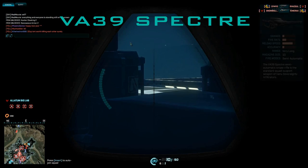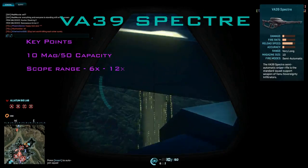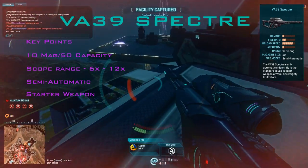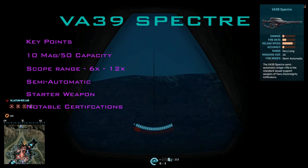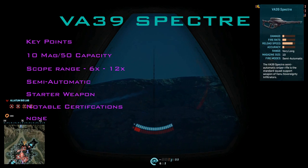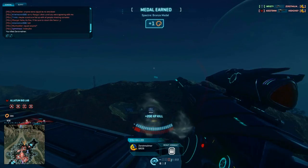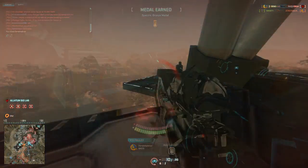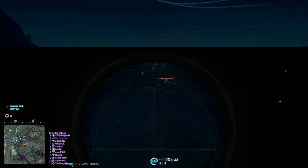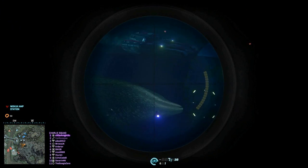The VA-39 Spectre — a starter weapon with a loss of identity. The rest of the rifles split into two categories: high damage bolt-action with long range scopes, your typical sniper rifle, or a medium damage semi-automatic rifle with close range sights. But the Spectre is a close range rifle with long range scopes. All I can say about this rifle is if you're going to use the Infiltrator, get a different rifle.